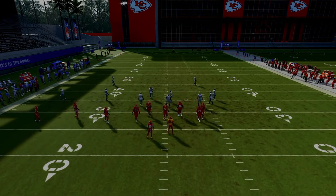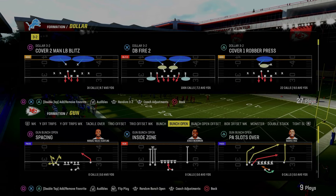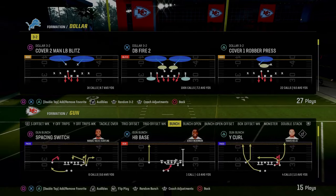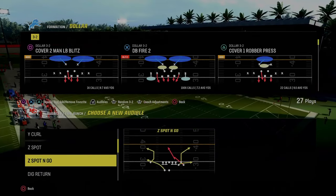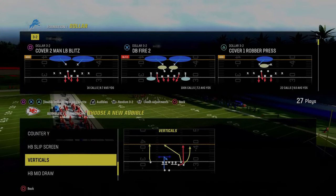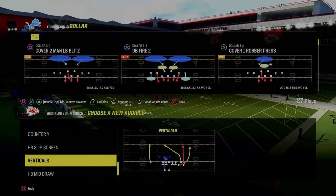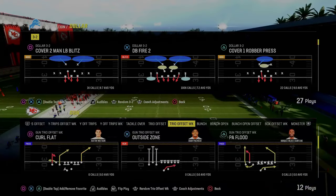I want to talk about more constraint setups not a lot of people utilize out of this formation. The box offset formation is really good. Let's talk about bunch briefly. We have Y curl — set some critical audibles. Z spot and go is a critical audible. Y curl is a critical audible. Verticals is of course a critical audible. And the last audible is up to you — I'd advise most people to use bunch trail. We start in trio offset, audible to bunch trail, wheel the running back and snap the ball. That post will burn cover two for a big play.